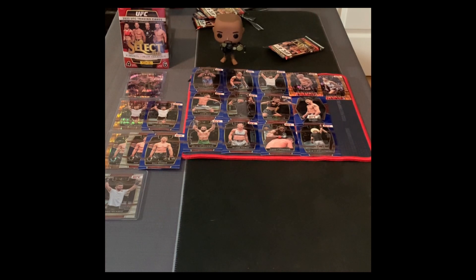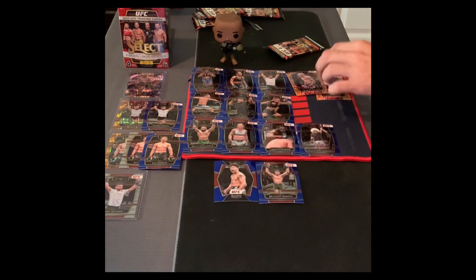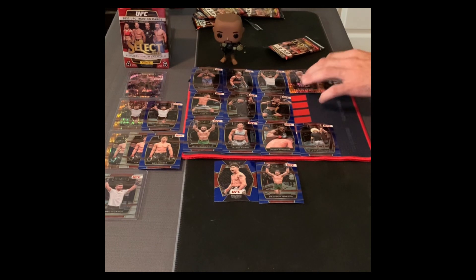We got two more packs left and we're probably getting our money's worth. We got an orange Charles Oliveira, a silver Dan Hooker, a couple rookie cards — liking it. We got a Nate Diaz, DC, and now the first pull of the next pack is a blue Brandon Moreno, different style than the other one we just pulled. Two Brandon Morenos, two Dan Hookers. Let us know in the comments if you want us to do more videos like this.